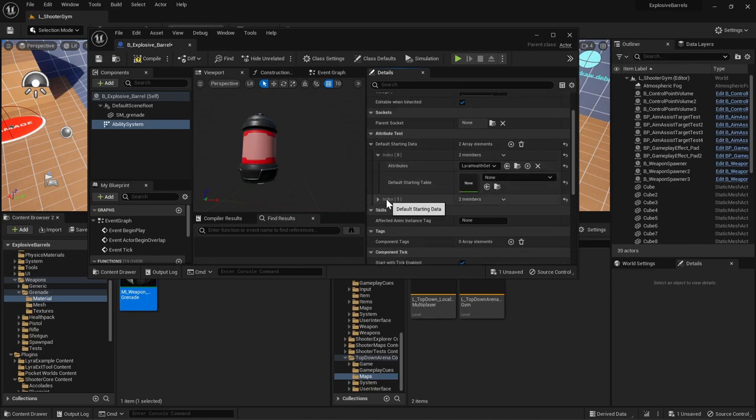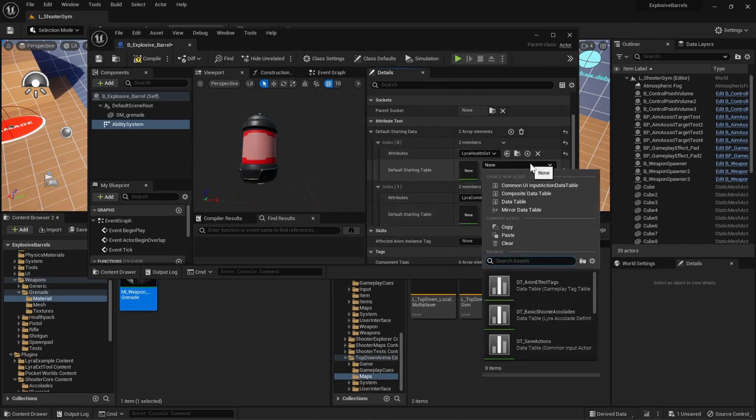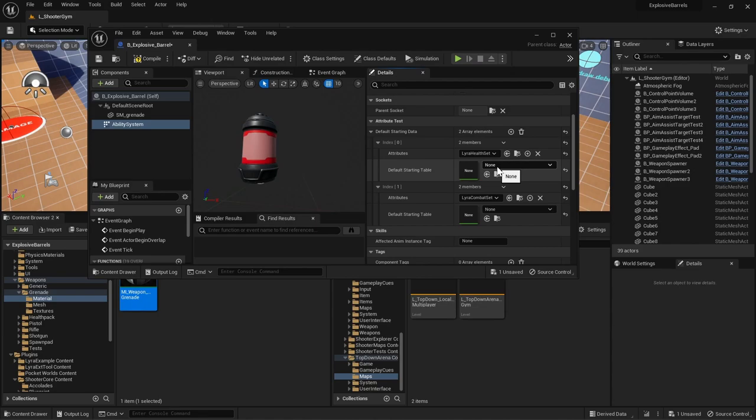Choose the Lyra Health Set, and as your second set choose the Combat Set — this is used for calculating damage and healing, which we won't need for our explosive barrel but it comes as a package deal. For the combat set we don't need to set actual data, but for the health set it will be useful to have a number so you can set how much health it has and control how many times you need to shoot it until it blows up.